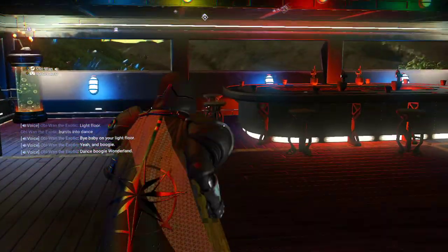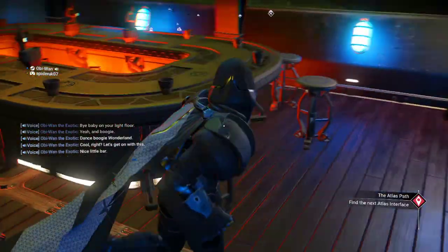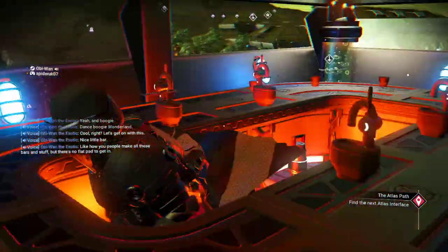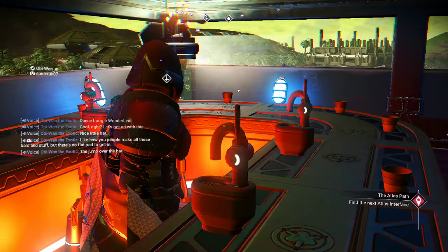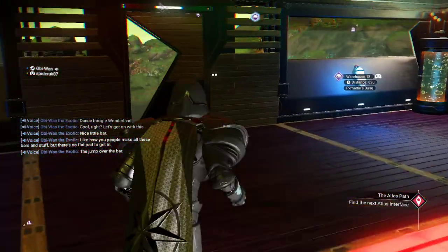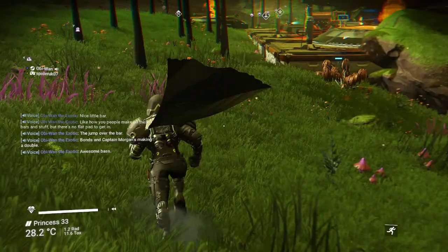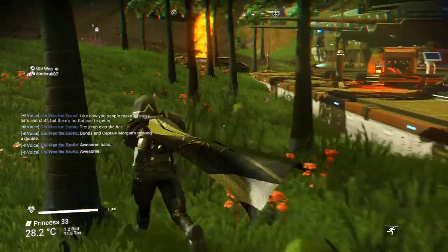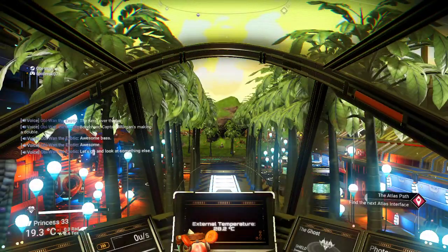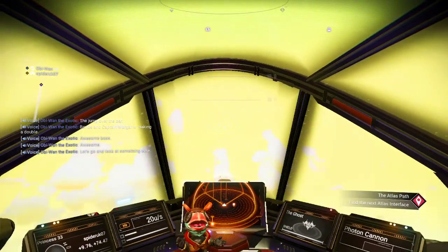Let's get on with this - nice little bar. I like how you people make all these bars and stuff, but there's no flap - how do you get in? You have to jump over the bar. Mine's a Captain Morgan's, make it a double. Awesome base, awesome. PX Martin, nice base mate, nice base.